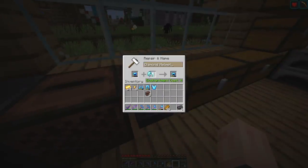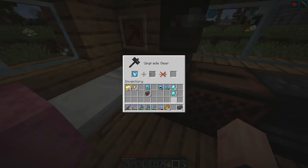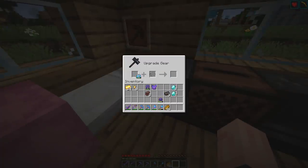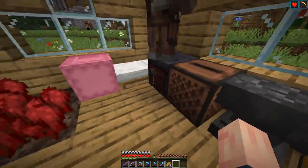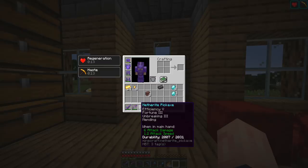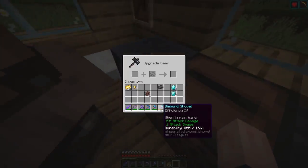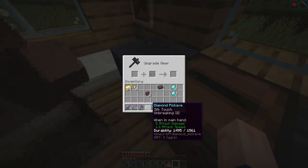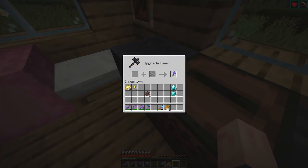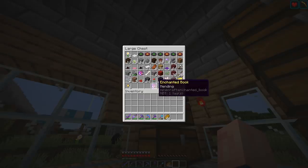Let me grab my diamonds. I'll turn this into netherite and upgrade my armor using the smithing table — it keeps the enchantments and doesn't use any experience. Full netherite armor! We have two ingots left: one for our good pickaxe — this is officially the best pickaxe possible in Survival Minecraft: Efficiency 5, Fortune 3, Unbreaking 3, Mending, netherite pickaxe. The last ingot goes on our axe. Even though we don't have Unbreaking 3 on it yet, we can enchant it later. We're doing pretty solid with all of this.